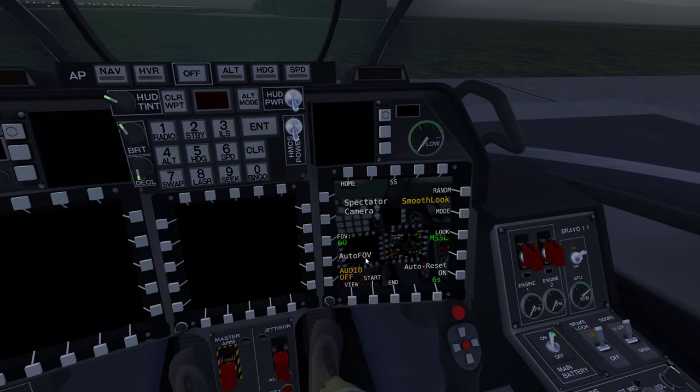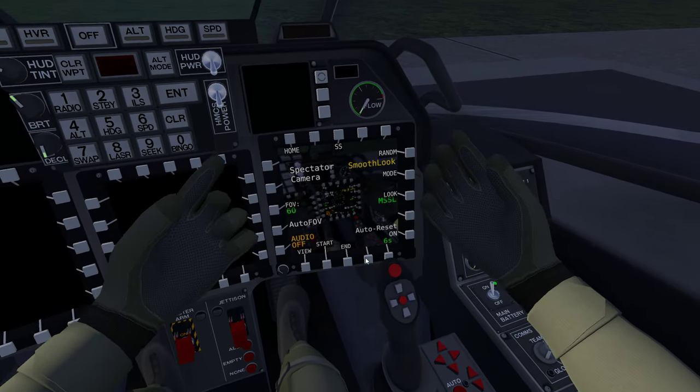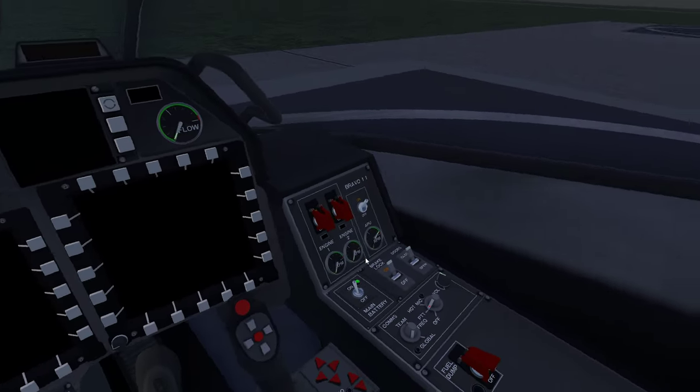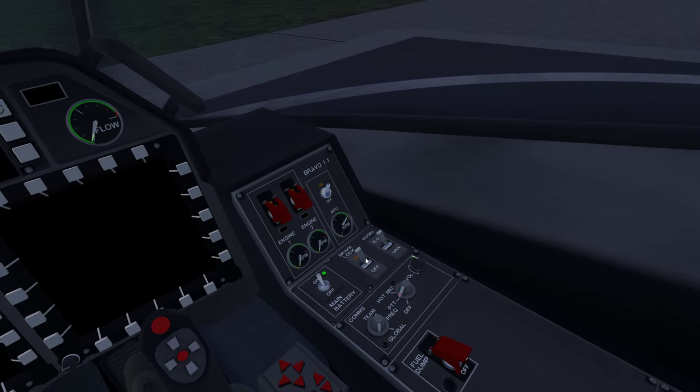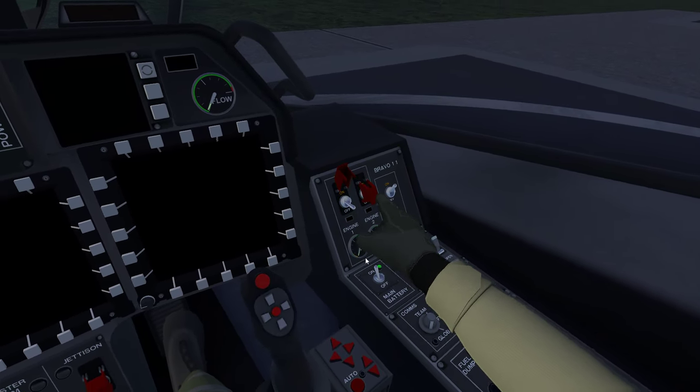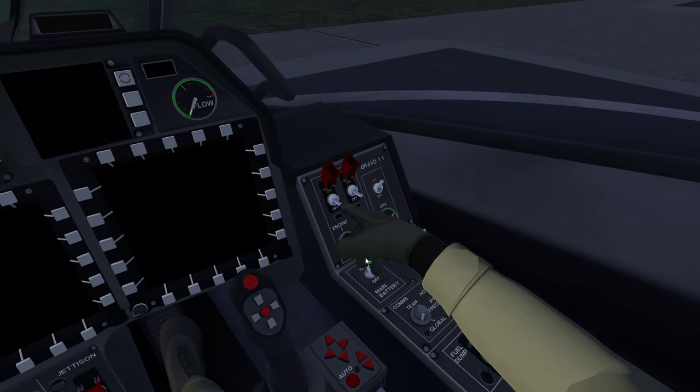This is an in-game editing suite. I can select what camera you're seeing. We've gone battery on, APU on - we're in the green.